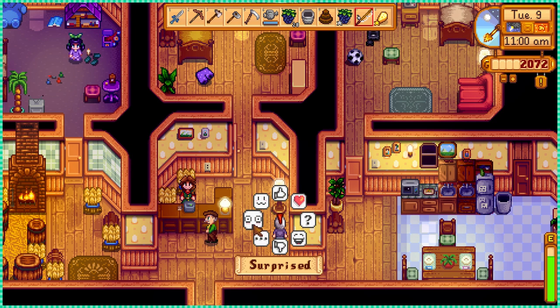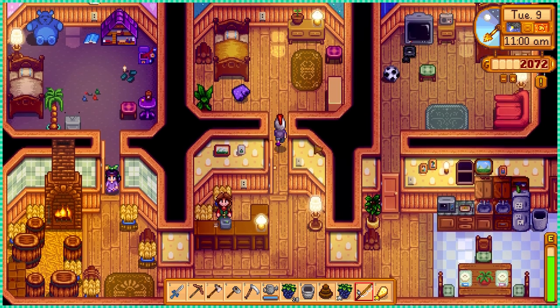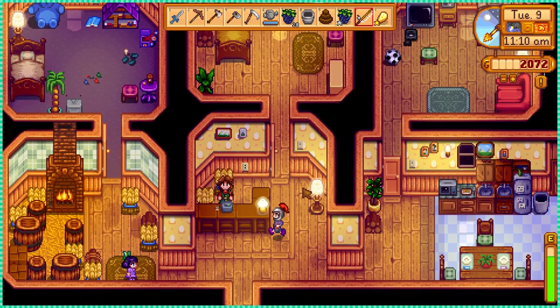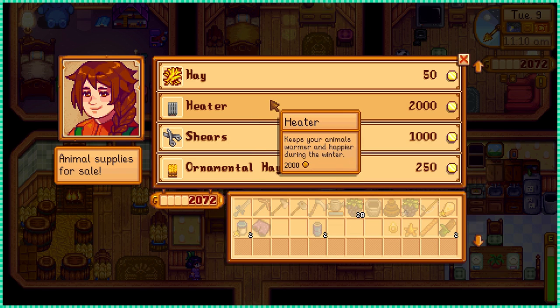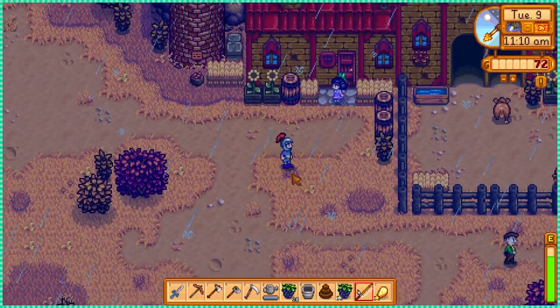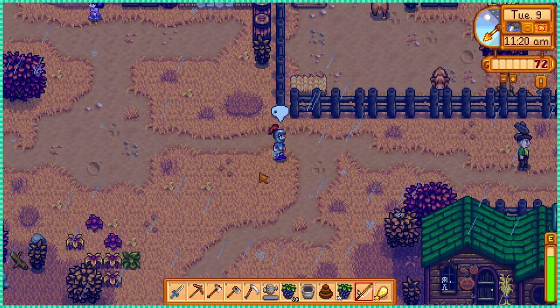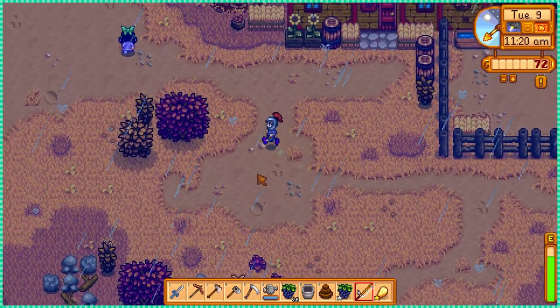Oh my god, Mayor Lewis's shorts were on the floor! If you want to use the shorts for a special occasion like the luau or the fair, don't talk to Lewis while you have them in your inventory — put them in a chest as soon as you can or he'll steal them as soon as you talk to him. Sometimes you forget and he just snatches them away. Trust me, I've been there.